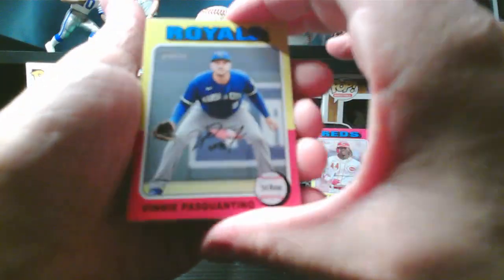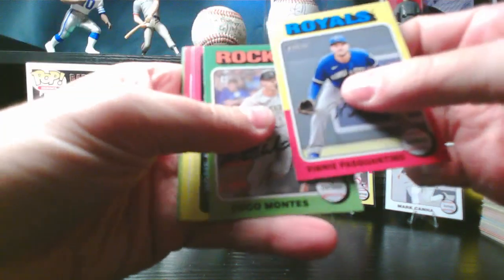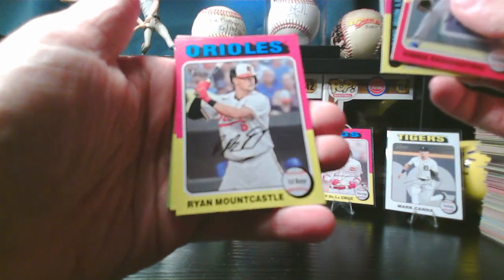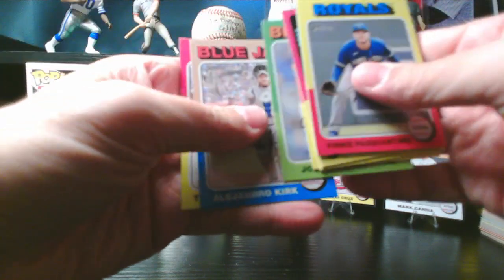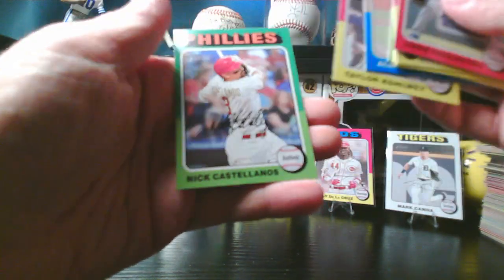Vinnie Pasquantino, Coco Montes rookie, home run leaders — Shohei Ohtani and Matt Olson — Ryan Mountcastle, Nico Hoerner, José Barrios, Alejandro Kirk, Taylor Kolek rookie, Nick Castellanos.